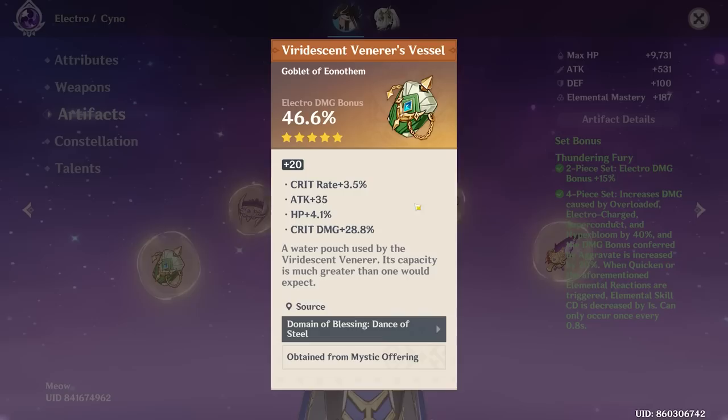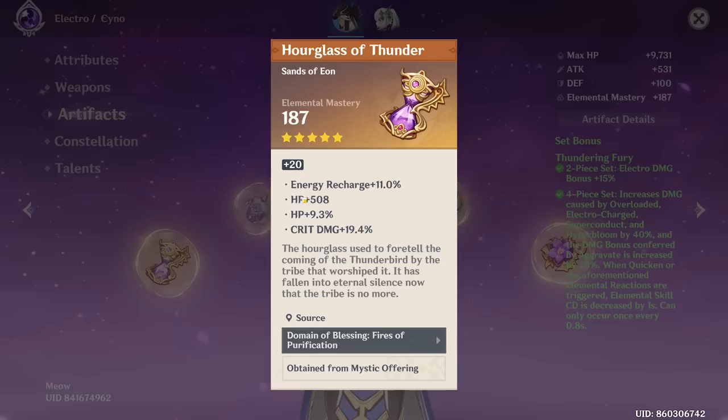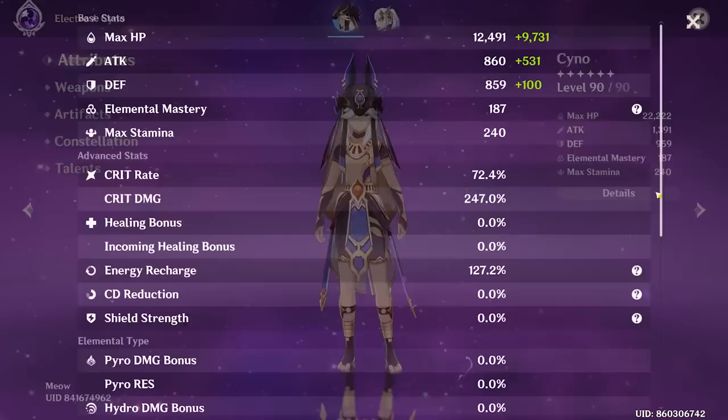The goblet — yeah, a lot of crit damage. I like the direction you're taking this Cyno — a lot of crit damage, exactly what we want to see. The sands — more crit damage, more energy recharge. We'd like to see a little less HP and a little more ER and crit damage here, but overall a great piece. And you're running EM sands, which means you're definitely going for reaction-based Cyno — I do think that's the best possible version of him.